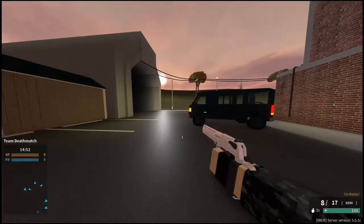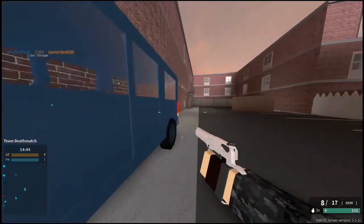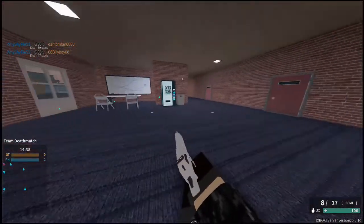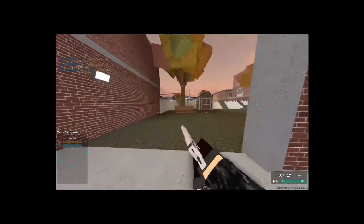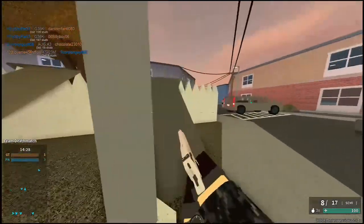Hello everyone, welcome back to another video. This is the fourth episode of Weapon of the Week. In this episode we're going to be talking about the Desert Eagle XIX. This is the highest ranked pistol in the game, unlocked at rank 102, and it is probably my favorite — it's insane. Generally this gun, if you can aim well, is so rewarding.